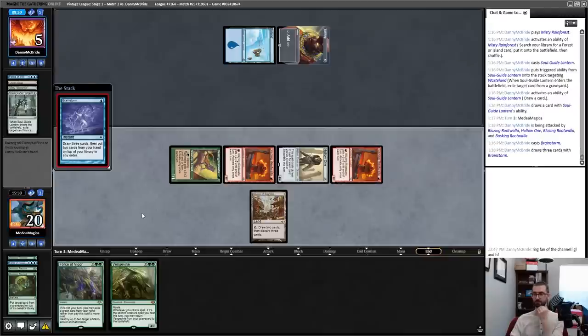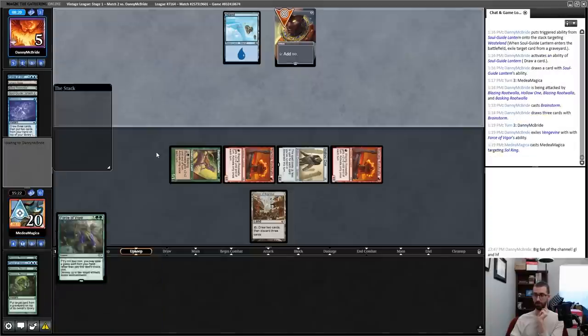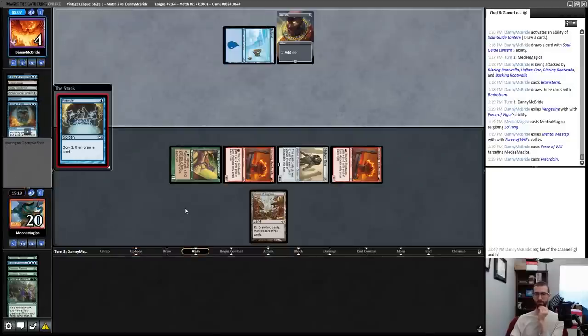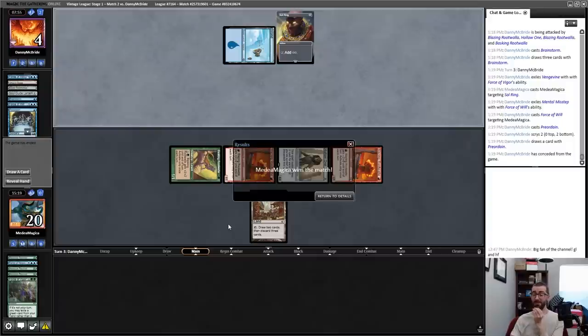On their turn — I've already used three of my Rootwallas, so it's pretty unlikely I hit exactly Rootwalla Rootwalla to re-trigger Vengevine and hit my opponent for eleven. In for a bunch of damage — that'll put my opponent to five. End of turn Brainstorm's fine. Just one target — pitch Vengevine, that is a Force of Will pitching a Misstep. They're using colored mana, which is rough. Fun — they'll have two cards left after this. Island, Tinker — all right, we get there. GGs.